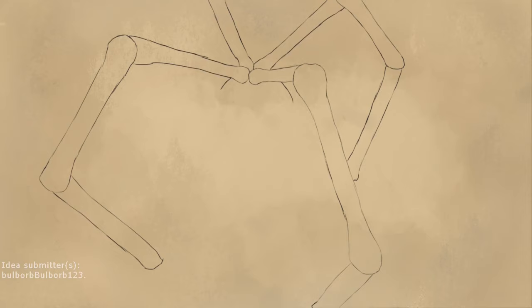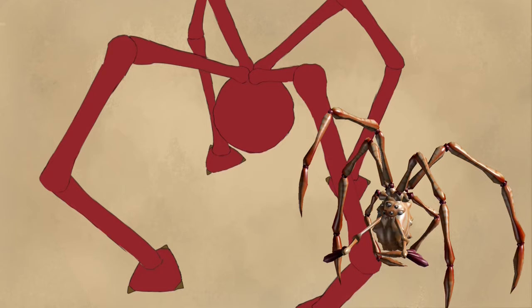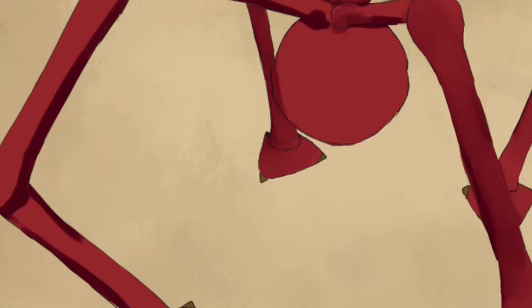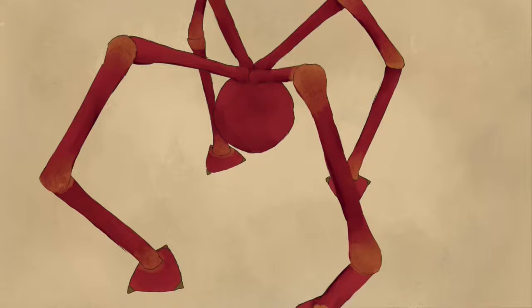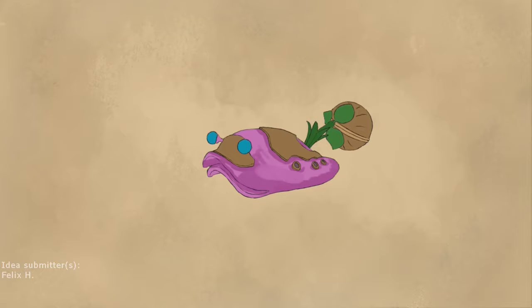Shelled Long Legs is another Long Legs, and I know we have a lot of these. This guy has a hard shell covering its soft legs — the shell is more crab-like in design, similar to the Titan Weevil kind of design-wise. You gotta break the hard shell, and you can attack it pretty much anywhere: the leg, the other leg, the main body, or the last leg. Once the shell is broken, you can damage anywhere where the shell was broken.